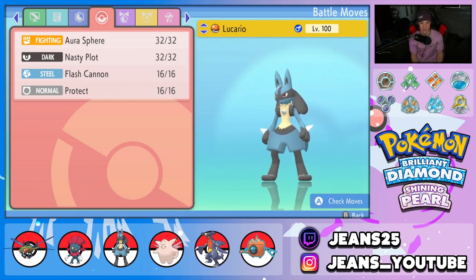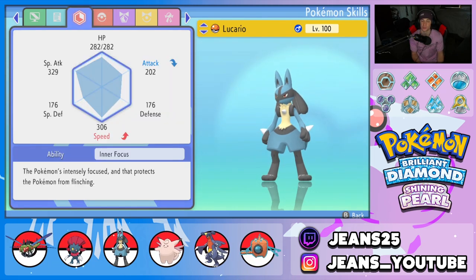Lucario is just amazing all around. We gave it the Life Orb so we can hit hard. The moveset is Nasty Plot to set up, Flash Cannon for STAB, and Protect. The ability is Inner Focus, which works wonders because it can't be intimidated or faked out — I really like this ability and the overall build on this Pokemon.